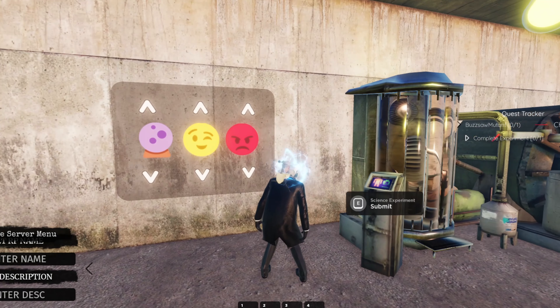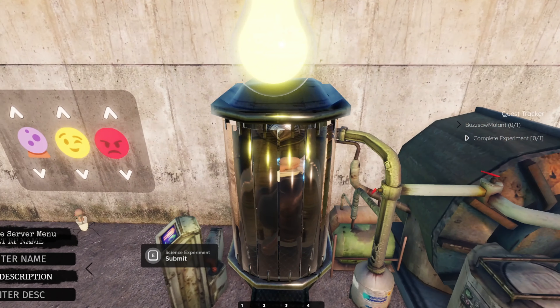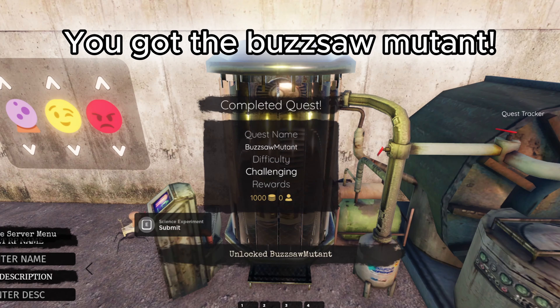Here's the code. Go into it again. You got the Buzzsaw Mutant.